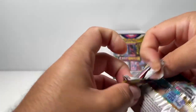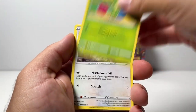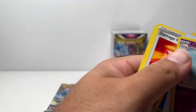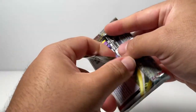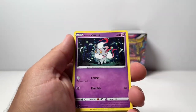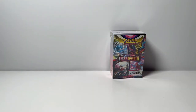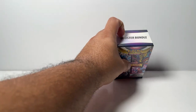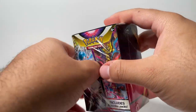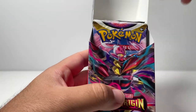We have Roselia, Aipom, Tynamo. Oh my God, look at the error pack. C-Dot. Reverse Snover and Cliffable. Last pack — can we get some last pack magic please? Gastly's laughing at me because I have to keep flipping upside down the Pokemon cards. Let's go. Gumi, Reverse, Holo Cresselia. Not too bad in booster bundle number five — we did pull a full art Hisui Goodra, which was awesome. But ladies and gentlemen, we are moving into our sixth and final booster bundle of Lost Origin. Let's see if this one will come out supreme and win. Booster bundle number three is still in the lead, but things could definitely change.